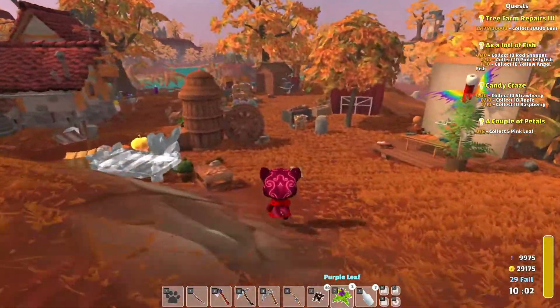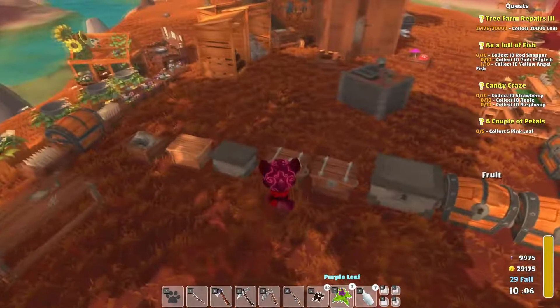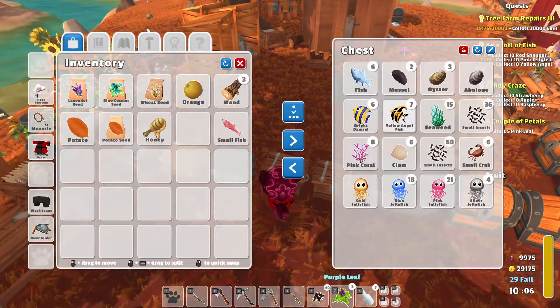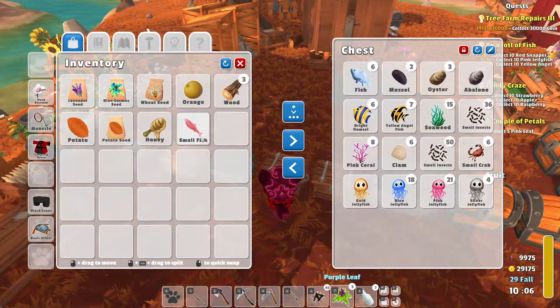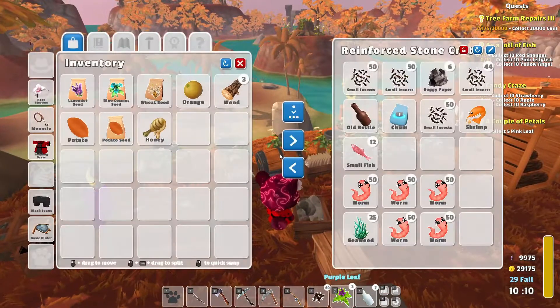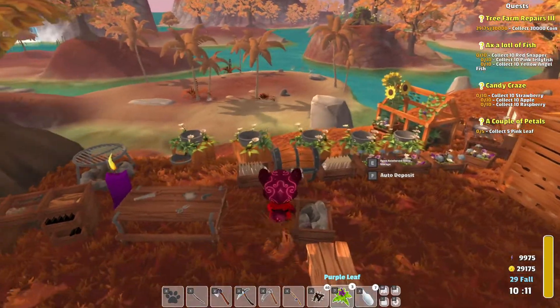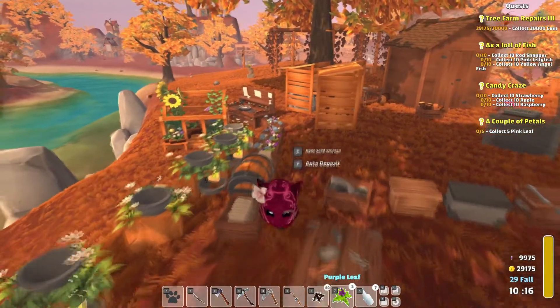So we got a yellow angel fish, which is good. I was thinking we need to do some fishing to try and complete that quest, because the only thing we're missing is these. We just need three more and then we can actually complete this axolotl fish quest with a puppy. So that brings us to 12 — that's not bad. That's enough for four days.